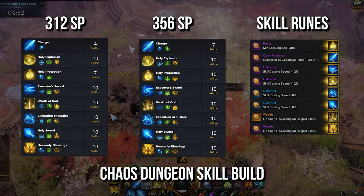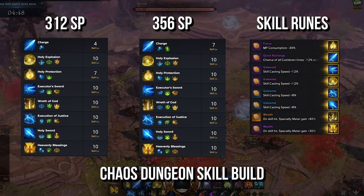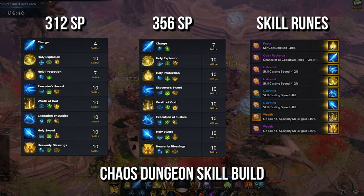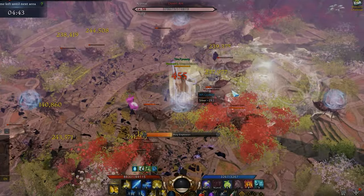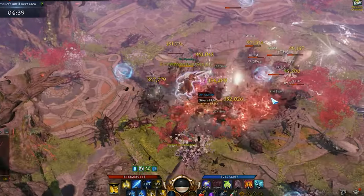For the quick rundown on Chaos Dungeons: get Preemptive Strike, shield yourself and never drink potions, face-roll AoE abilities, use Heavenly Blessings to one-shot elites, use Sacred Executioner to extend the range of blue abilities, then finish the dungeon in under five minutes.